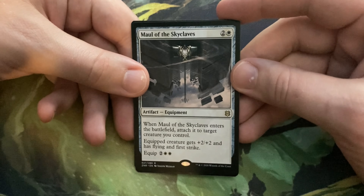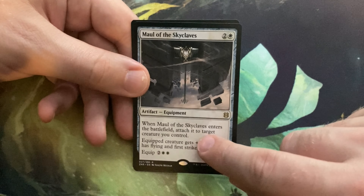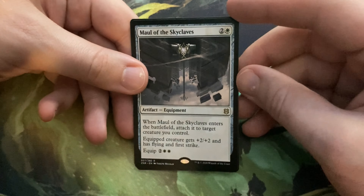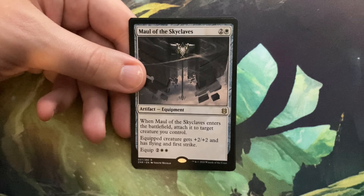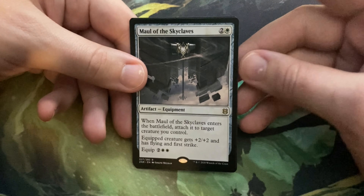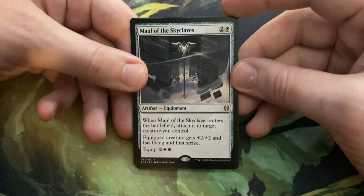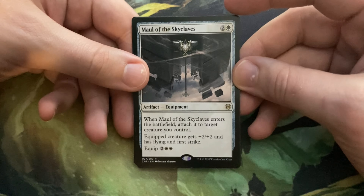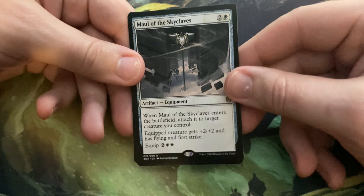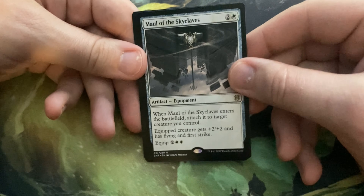All right, so the next card is Rabid Bite — one and a green, sorcery. Target creature you control deals damage equal to its power to target creature you don't control. Now we're back to commons — so I went through the uncommons and I'm back to commons, which makes no sense to me. Rabid Bite is green removal, it's a fight mechanic, but actually it doesn't even fight. Why does the creature just do damage? It should be fight, because that's what made it fair.